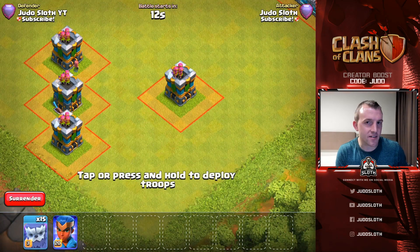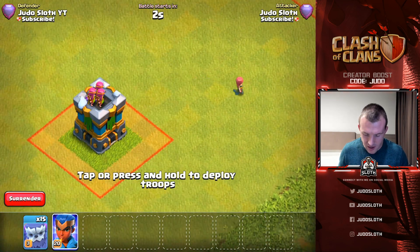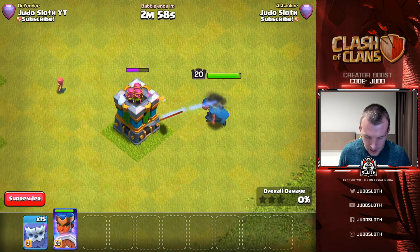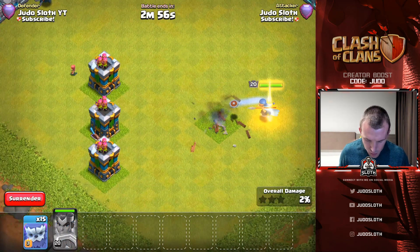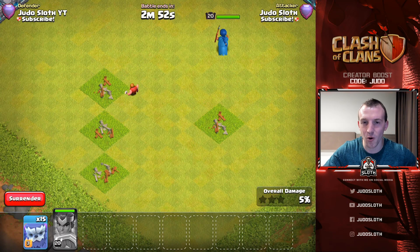The second defense we'll attack is the Archer Towers — very versatile. I've set up the base so the Archer Towers at the back are not within range of the first one, so you can see the Royal Champion in isolation. But then with the ability you can see it ping through all of the other Archer Towers — there it goes, just amazing to watch.